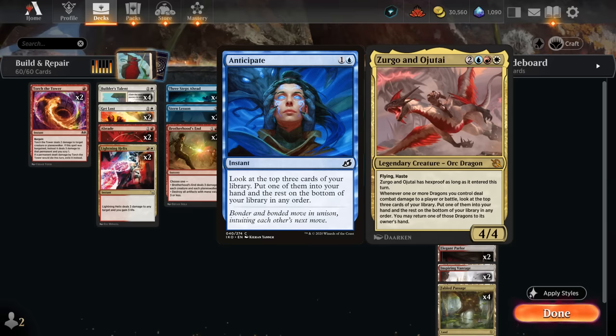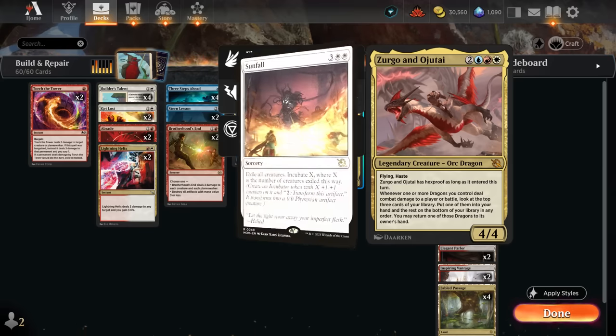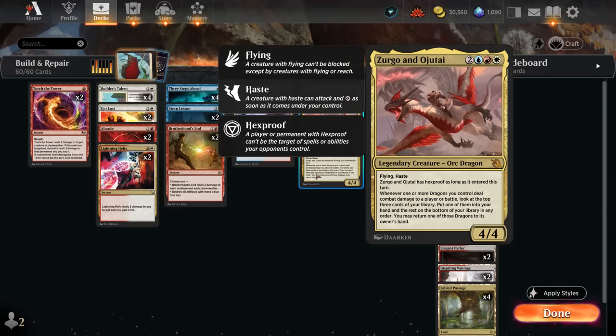After connecting with Zirgu and Ojutai, we get to look at the top three cards, put one in hand, and then return any dragon that dealt damage to the opponent back to our hand. That way we can put Zirgu and Ojutai back into the safety of our hand so it's not exposed to an opposing Sunfall which might exile it — otherwise we won't be able to bring it back with Portal to Phyrexia. After attacking the opponent a few times with Zirgu and Ojutai we can eventually close out the game. Not a great plan, but at least it's nice to have a backup against creatureless decks.